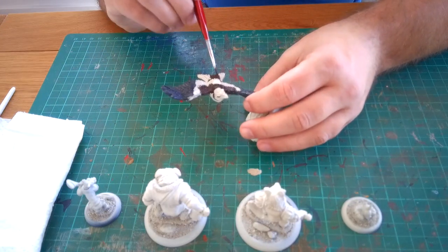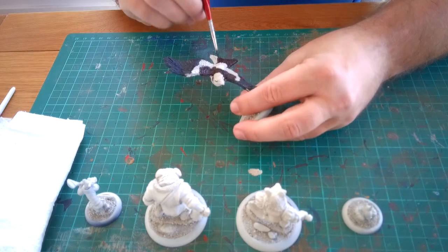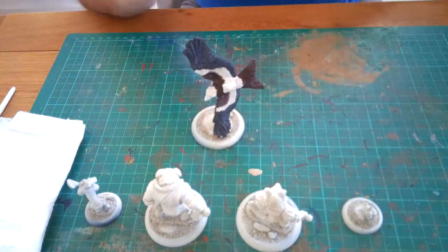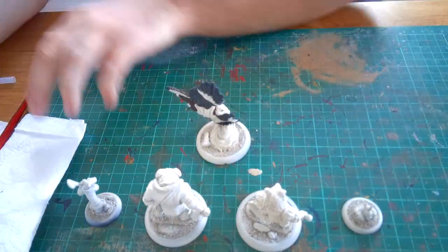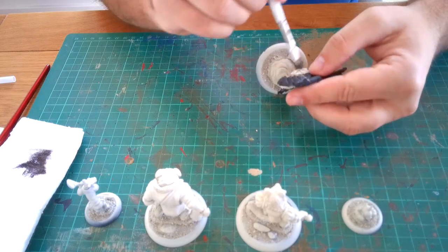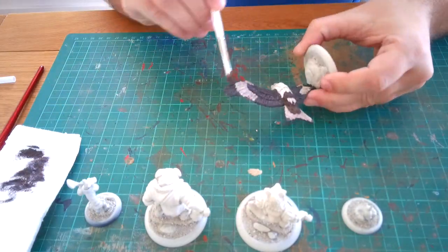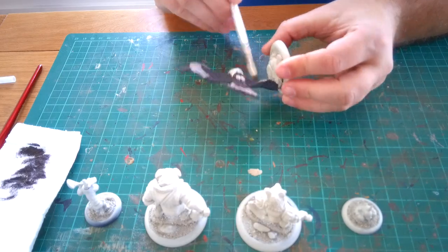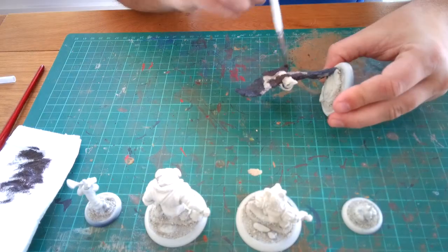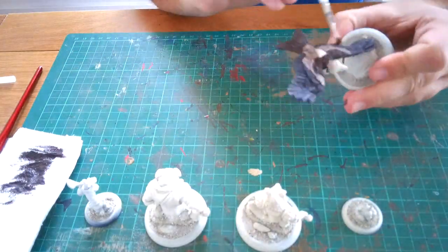I was looking at a picture of a red kite while painting — there's not many variations with the colouring of the feathers, they all look pretty much exactly the same. For the white areas, red kites do have some white feathers but they have a darker tip to them, so I started dry brushing the Rhinox Hide over those areas so they weren't very white and gave them a bit of a darker tone.